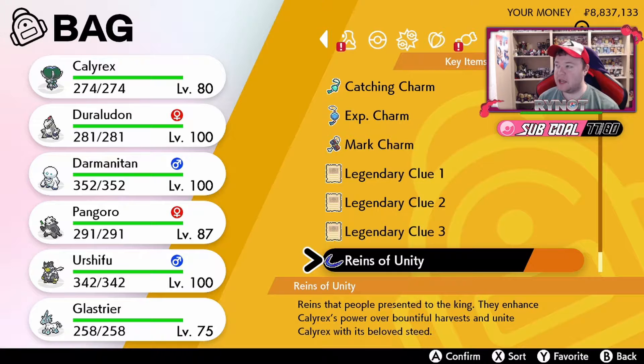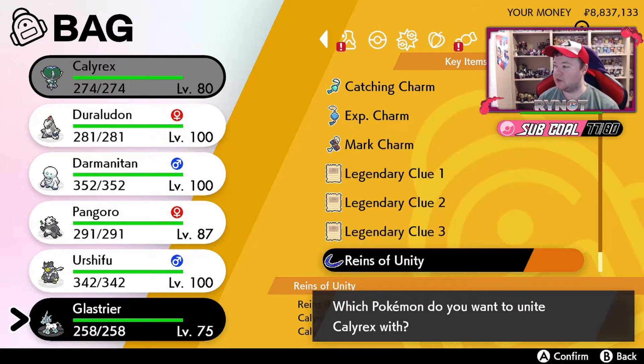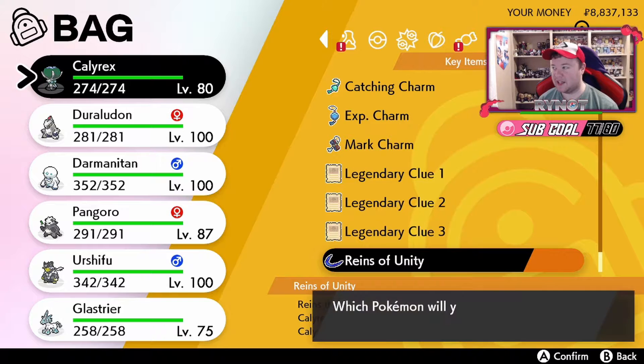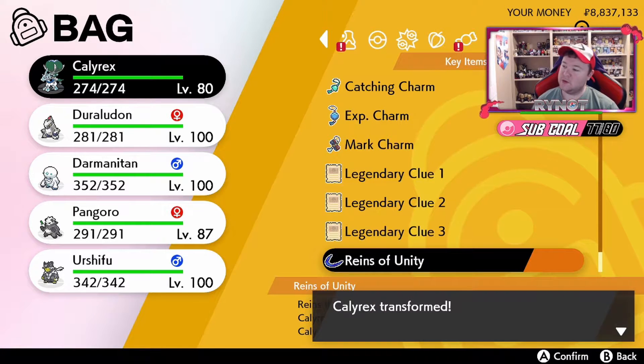So that is how you split, and then in order to reassemble, you again just use the item. You'll pick Calyrex, and then you'll pick whichever horse Pokemon. You can't fuse it with anything else — it can only be fused with the horse legendary, so picking Calyrex with Urshifu there says that it can't do anything. So we pick Calyrex, we pick Glastrier, and then they will be fused again.